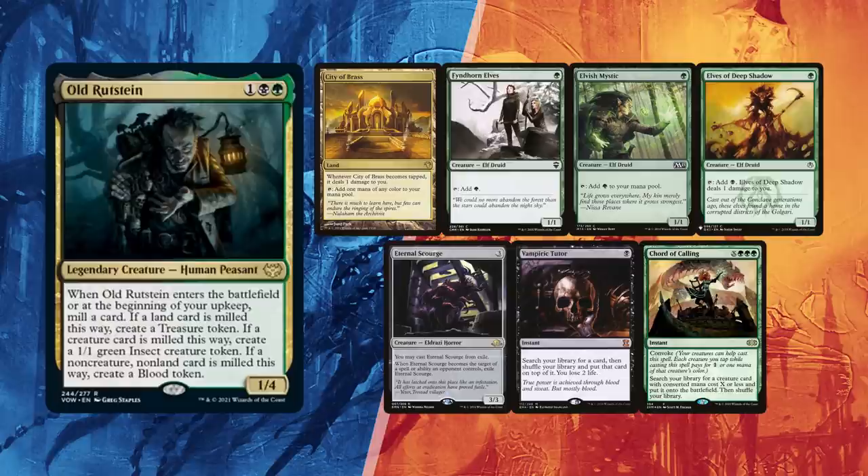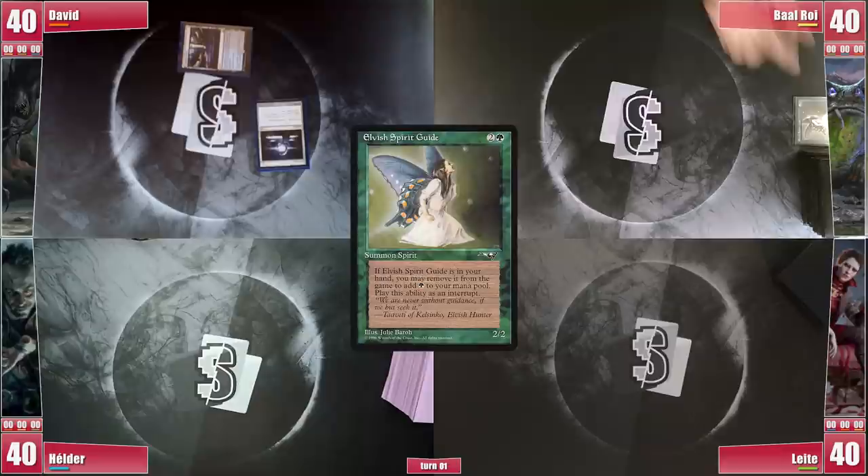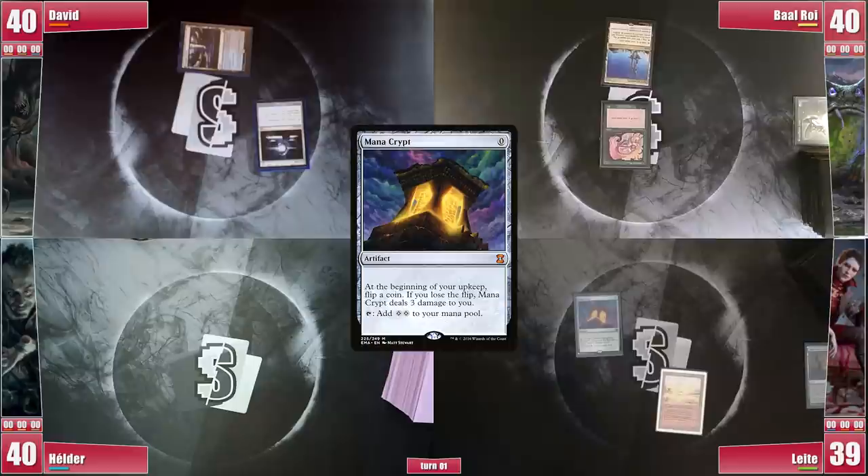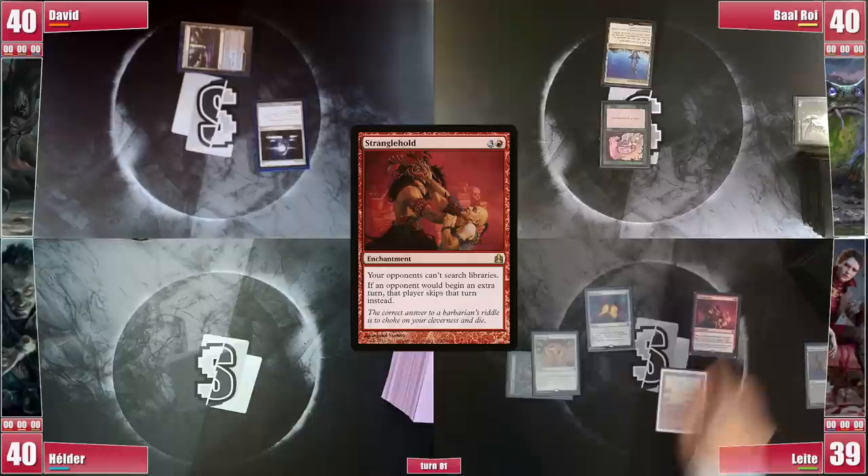Let's see how this one unfolds. David starts his turn with a Morphic Pool and casts Sol Ring before passing. Baal draws, exiles Elvish Spirit Guide for green to cast Llanowar Elves, plays Spire of Industry and passes. Leite plays a Bloodstained Mire cracking for a Badlands, casts Mana Crypt and Chrome Mox imprinting Hell Mongrel, then casts Stranglehold — effectively shutting down most of Hélder's and David's plans.